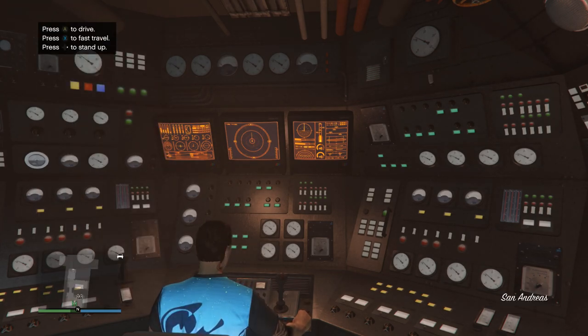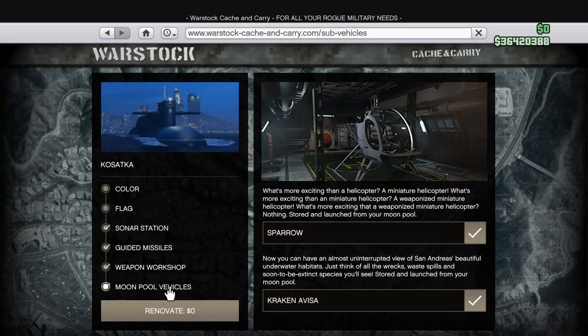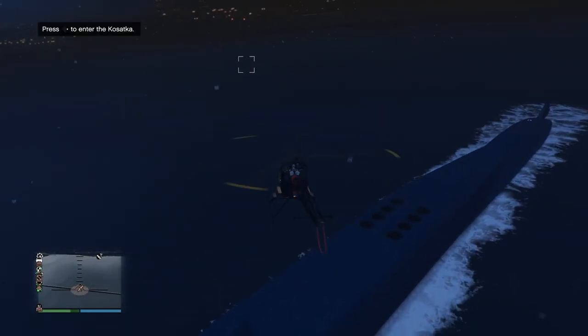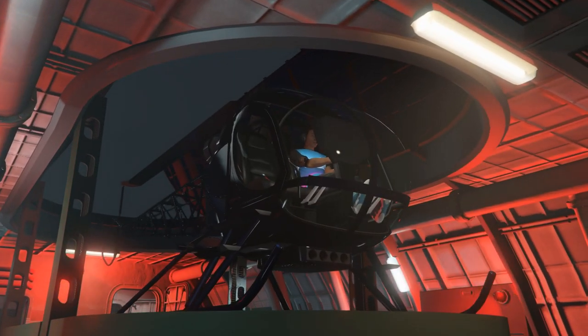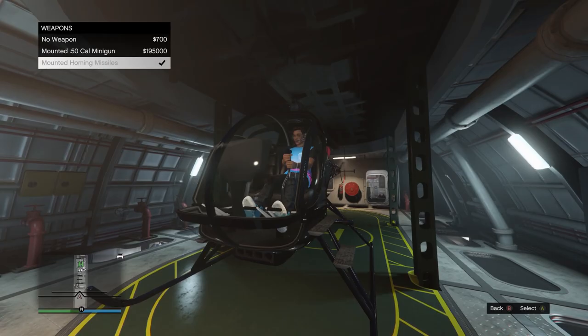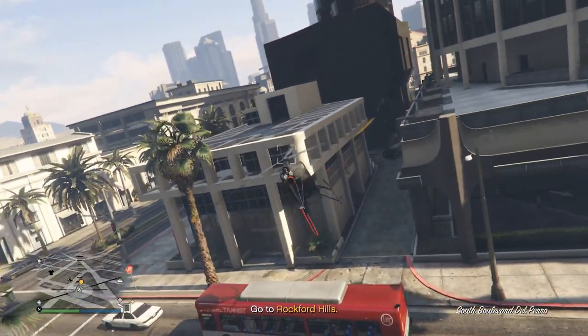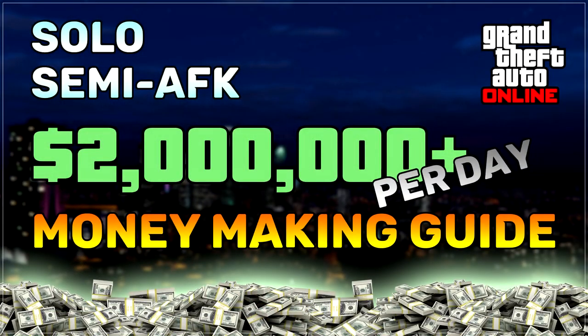In order to do the heist, the only thing you need is the submarine, but I would recommend adding the Sparrow upgrade as well. It is an extra $1,815,000, but I think it's totally worth it, as it will save you a lot of time with setups and just make accessing your submarine so much easier. Make sure that you upgrade it with the homing missiles too, as they will help you out in some of the missions. If you can't afford it yet, then check out my AFK money-making guide and you'll be able to buy it tomorrow with barely any extra work.